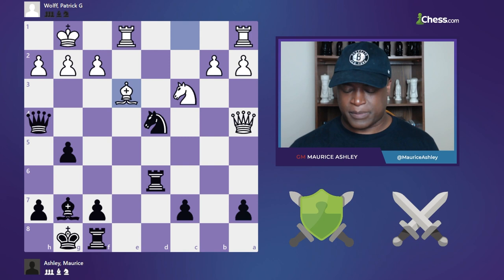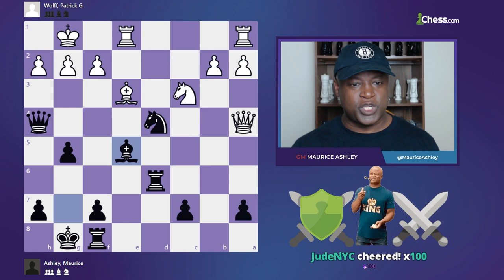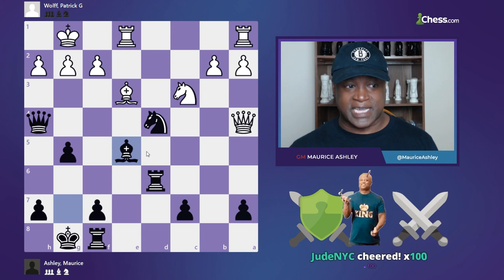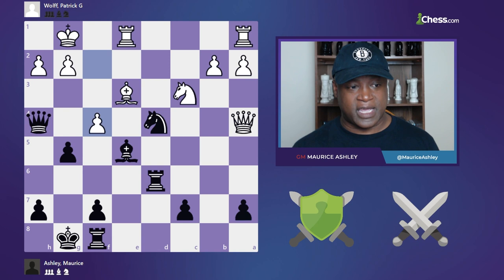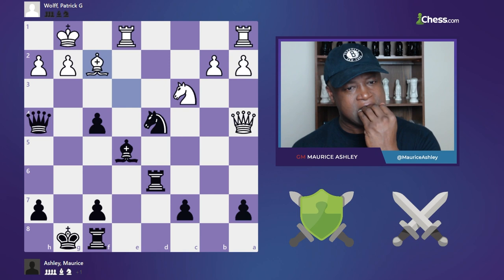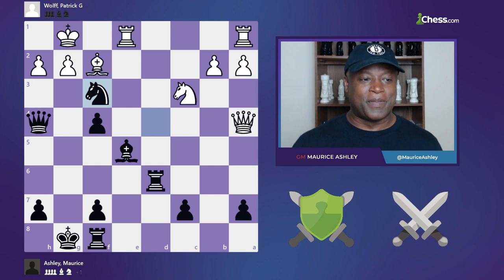Bishop to e5, threatening h3 — as I said, h3 is met by g4, here comes the rain, the pain is going to happen. Bishop e5, he played f4 trying to shut me out — not gonna last. I took, he played bishop f2, and now a sacrifice: knight f3 check. It's painful looking at this game, but let's keep going. I'll play the Nf3 check, he took.